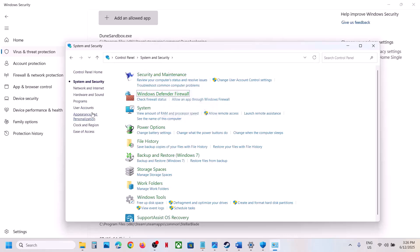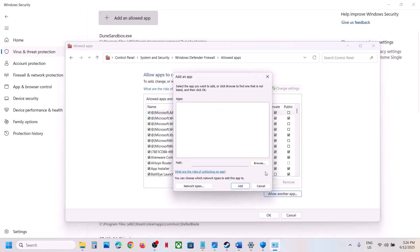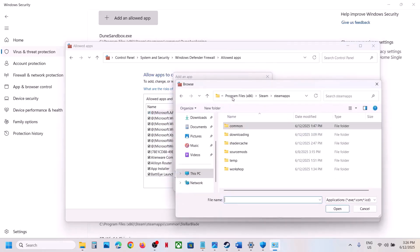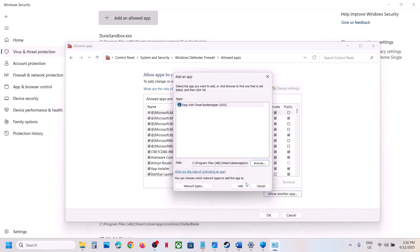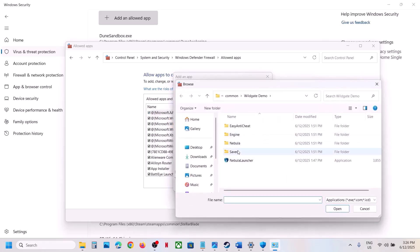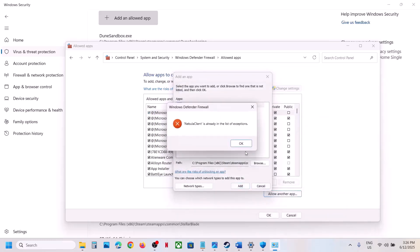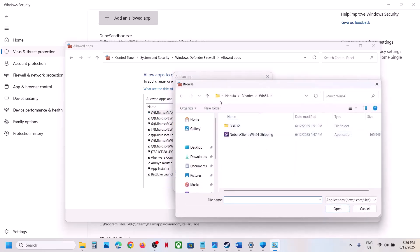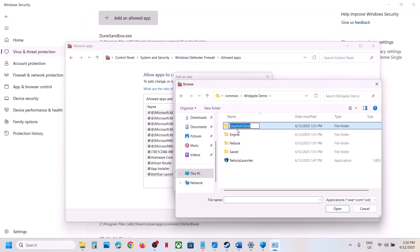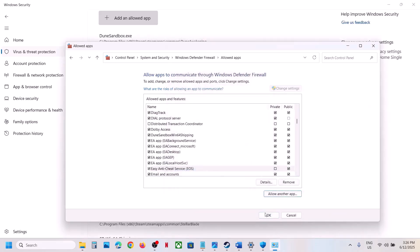Now type Control Panel in the Windows search box, click on Control Panel, go to System and Security, then Windows Defender Firewall. Click Allow an App or Feature Through Windows Defender Firewall, click Change Settings, click Allow Another App, click Browse, and go to the game installation folder. Add the game exe, the Binaries Win64 exe, and the Easy Anti-Cheat exe one by one. Once all are added, launch the game and check.